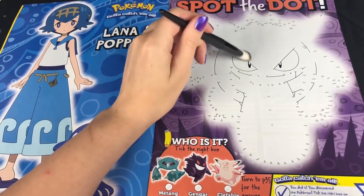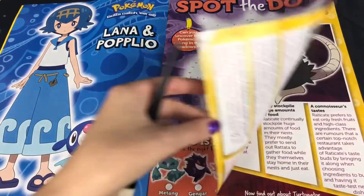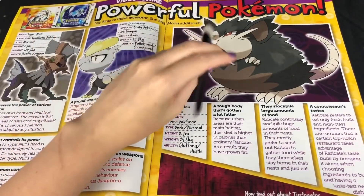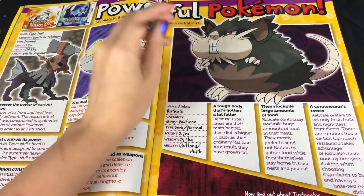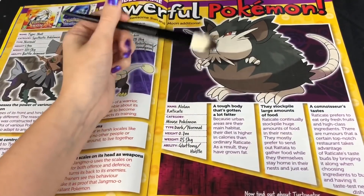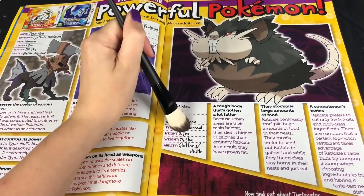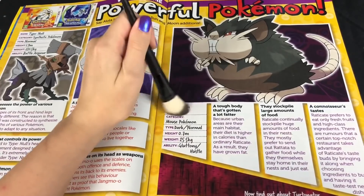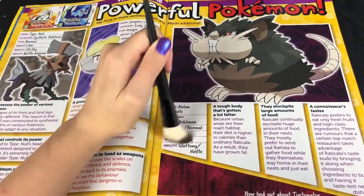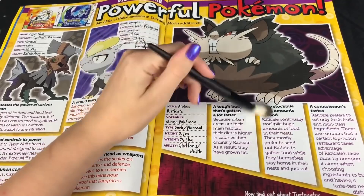You can tell just by the eyes that it's Kangaskhan. Powerful Pokemon! So this is from the Sun and Moon DS games. I have Pokemon Sun — I absolutely loved it. Got Alolan Raticate here. I'm not a big fan of Raticate. It's a Normal and Dark type.